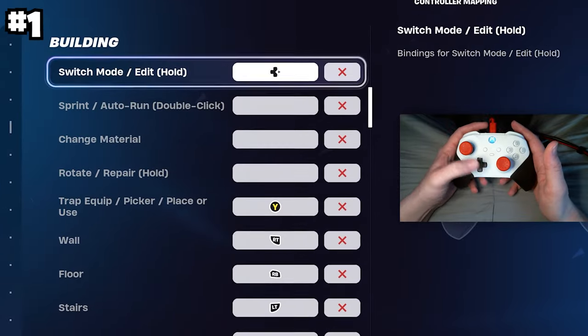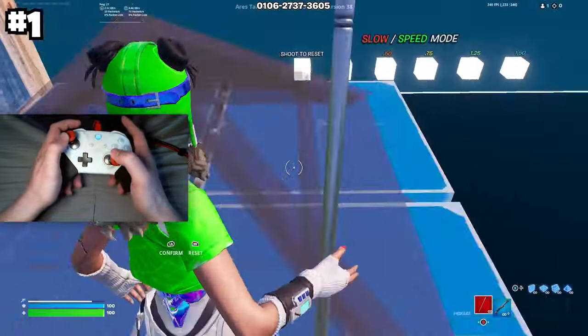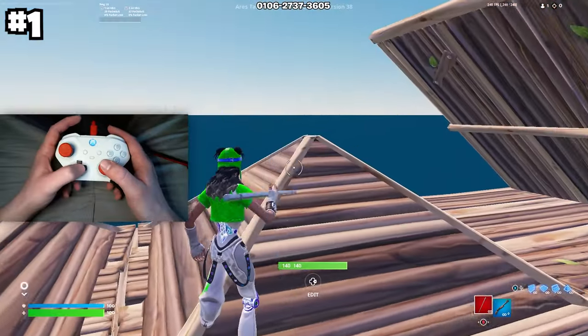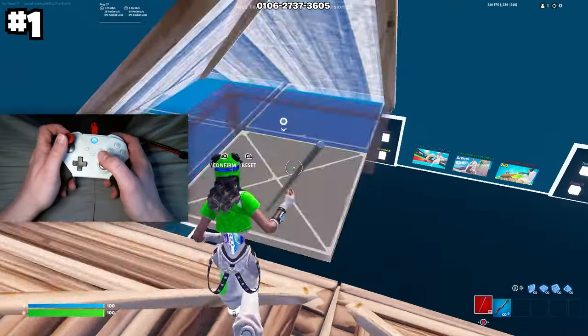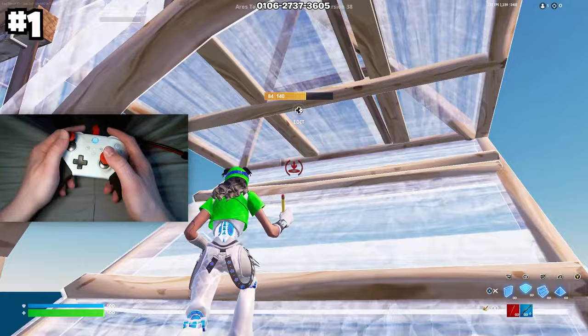The first tip is to bind switch mode/edit to somewhere on your controller. This setting does not replace my regular editing setting on controller, but it adds a second editing bind, which also allows me to bring out my build mode as well. But you never want to touch this bind — the only reason we have it bound is to get rid of a terrible edit delay for controller players.